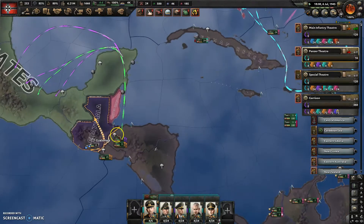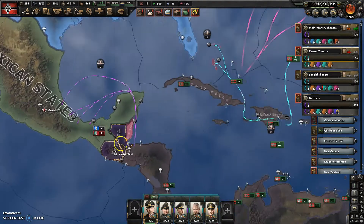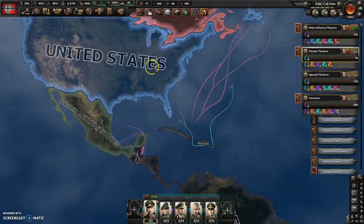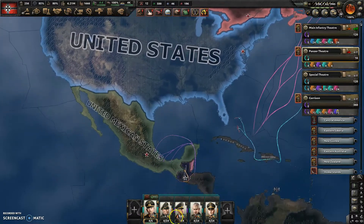Welcome back everyone. We're going to continue our campaign of selecting naval landing areas. We're just going to finish capturing all these leftover islands on the eastern coast, so we can actually land in Canada and the States and finish off the whole war.